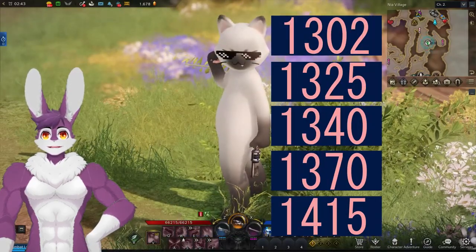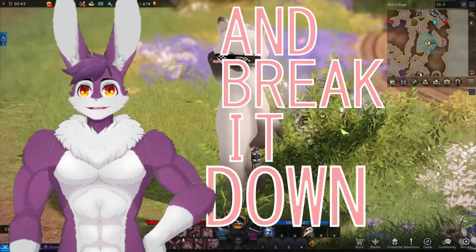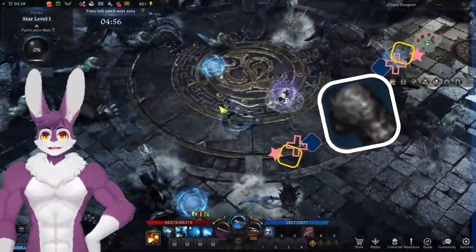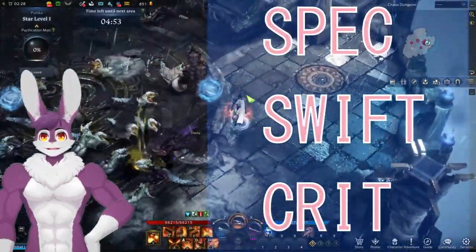Here are our major milestones for early Tier 3. The first step is to run a Chaos Dungeon. We need at least a full set of blues to get to 1302. For accessories, focus on only Spec, Swift, and Crit.